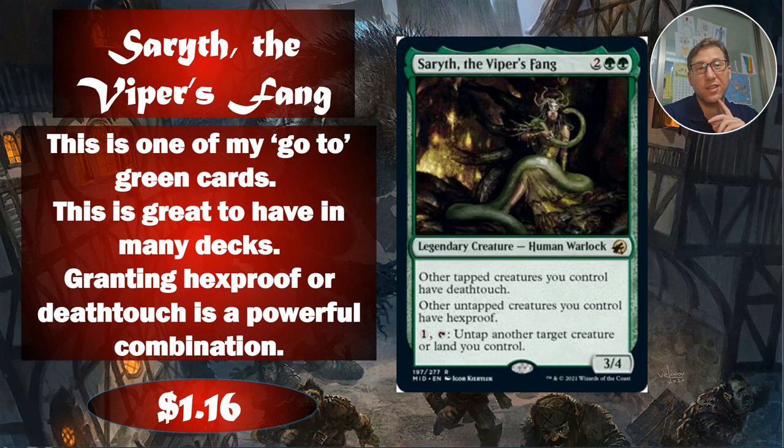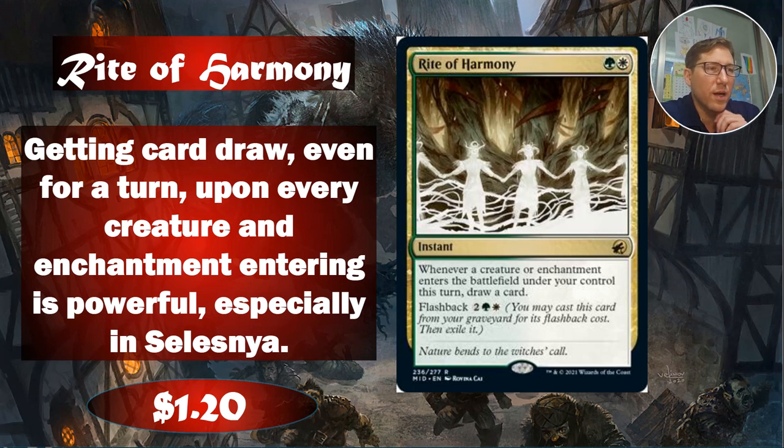It's just a really amazing combination of things. Even if it was just 'tap and get deathtouch,' that would already be worth it. You can also pay one and tap her to untap another target creature or land you control — that can be used to set up a whole bunch of mean things, like if you've got Cabal Coffers, untap Cabal Coffers, tap it again, and just get that huge pile of black mana once again. Anyway, $1.16 — just such a good card.